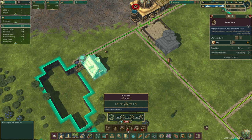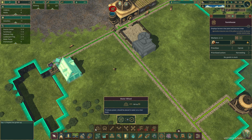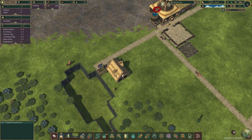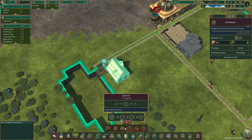The water wheel provides 180 horsepower — or maybe it should be beaver power, not horsepower. I don't see an option to designate farms directly... Oh, plant crops — there we go! Let's plant carrots. Can we plant carrots like these tiles here?